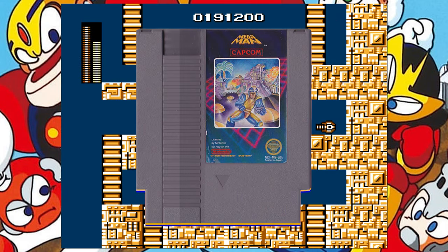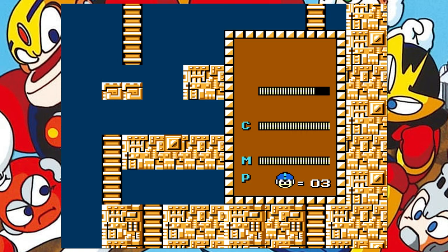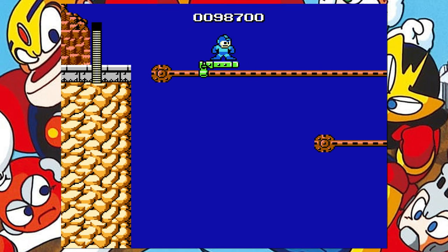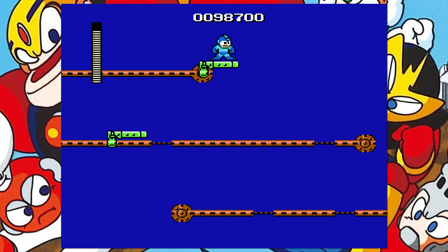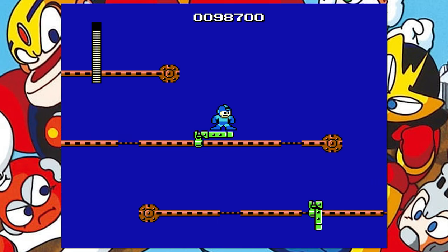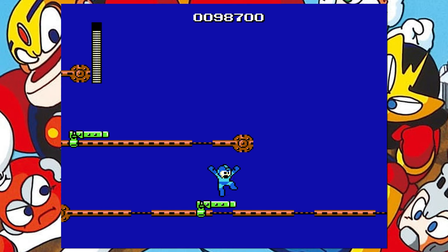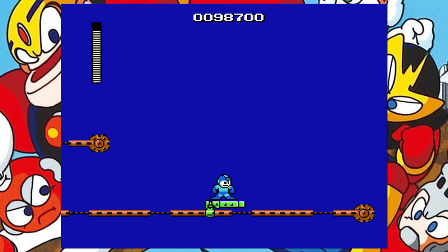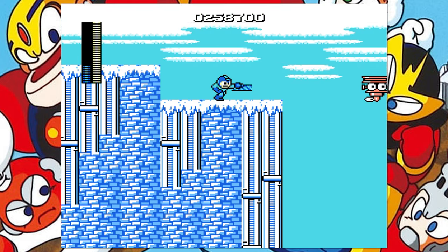Mega Man 1 may have less levels than the rest of the Mega Man games, but it still has quite a few stupid holes. The giant one at the beginning of Gutsman stage is one most people would claim to be the stupidest, but I like this section of Gutsman stage a lot. Literally just look at the bottom of the platforms and you will never die — it is not that hard. The giant pit in Iceman stage is far worse.